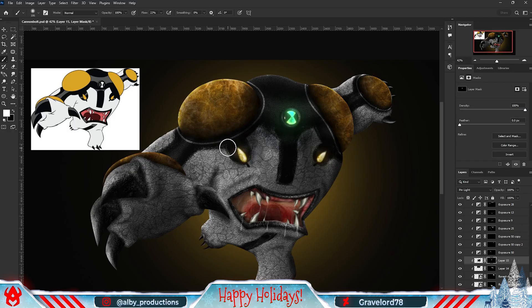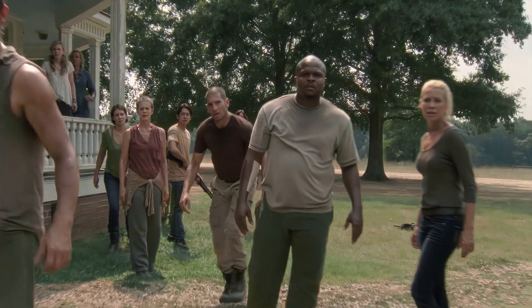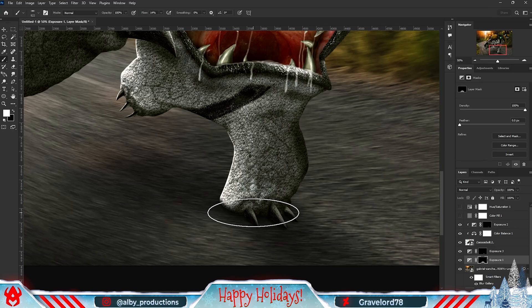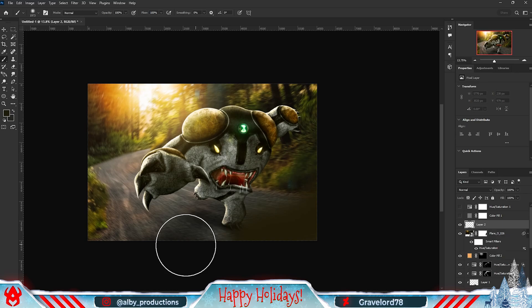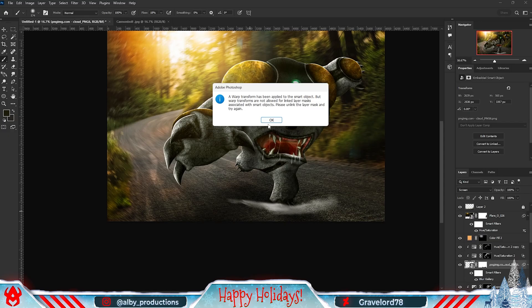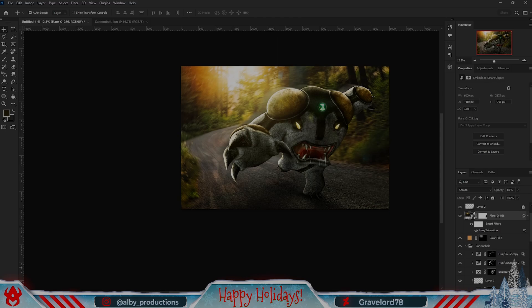After that I added a camera off filter and started working on the background. For the background it was pretty straightforward - I knew from the start that I wanted to have Cannonbolt running in some sort of road, and that was pretty much the whole idea. I found a road image that also had a perfect sun in the background to serve as a nice light source so I could add some nice highlights. It was mostly just blending everything in. I didn't spend that much time on this background since the concept was quite simple, but at the end of the day it works. I added some final little touches to spice things up, and here are the results.